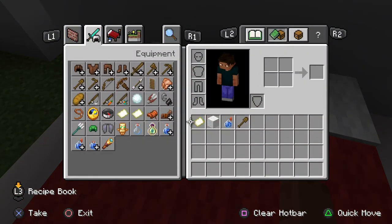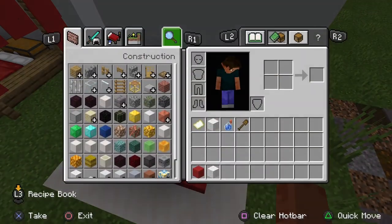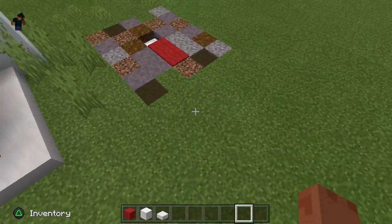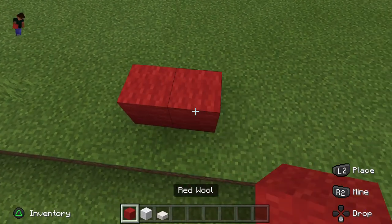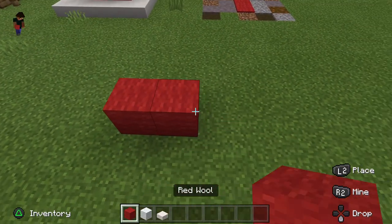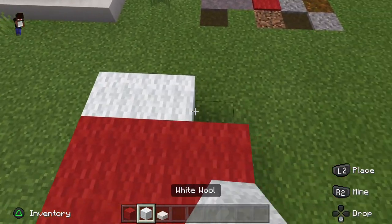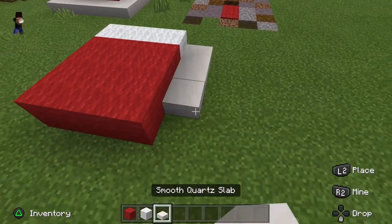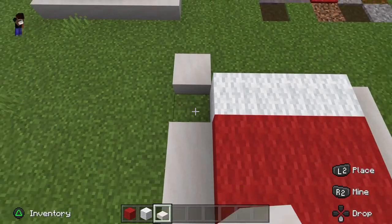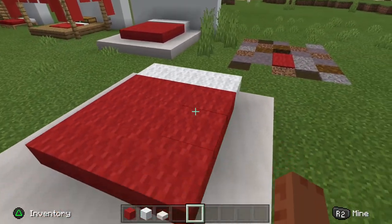For the fourth build, all you'll need is wool — some white wool — and some slabs of whatever type you want. First you want to put three wool, whatever color you want, then go up two times, and on top put white wool. Then you want to put quartz slabs around the bed. And that's all you have to do for this one.